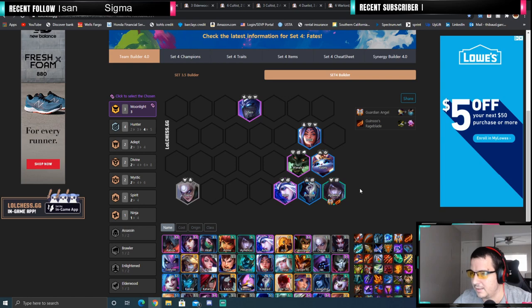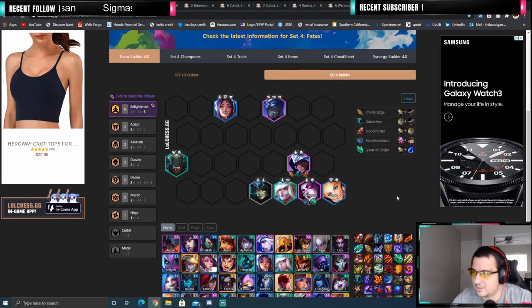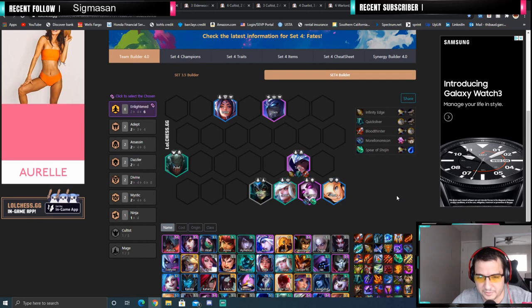Those are all the variations for Moonlight. I will be going over more detail in an upcoming video for this comp. If you do get the chosen Moonlight, you can definitely force this comp and do really well with it. Now, the second S-tier comp — and it's been super consistent — is 6 Enlightened with a chosen Enlightened.